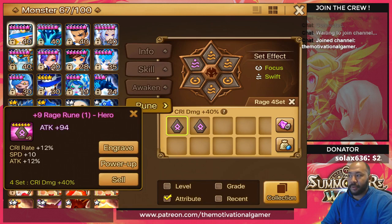The pro of rage is that you can skimp on crit damage in your rune substats and get that extra 40% crit damage boost from the set, allowing you to focus more on crit rate subs. It lessens the burden of having to find insane runes that max out both crit rate and crit damage simultaneously. That's really the only pro.